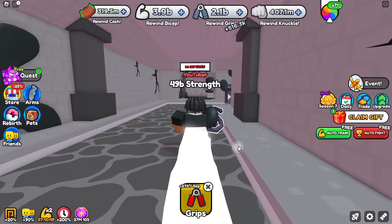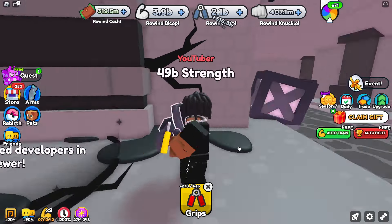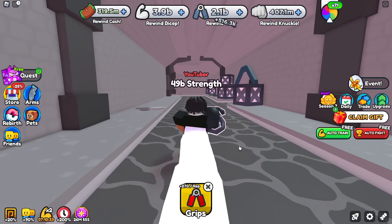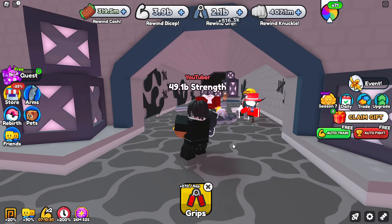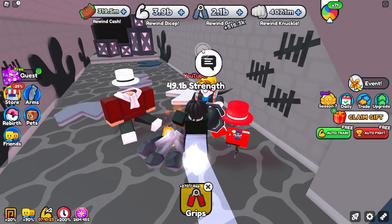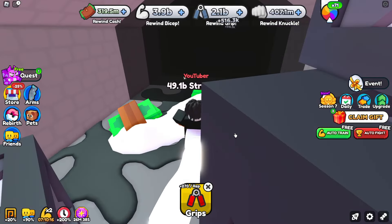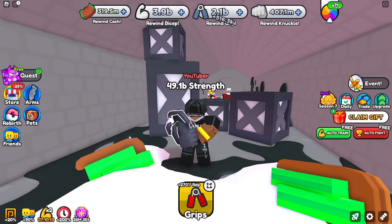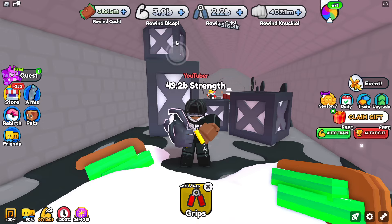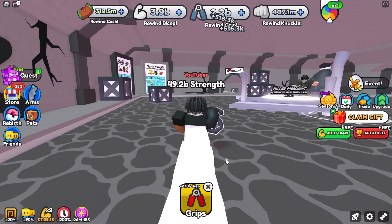There's a door that says 'rescue the trapped developers in the sewer.' Go down past the leaderboard, turn left, and you'll find a gate requiring about 500 million rewind grip. Once inside, talk to axel - he'll tell you a few things and let you know there's a key behind him. Make sure you unequip whatever you're using, like biceps or grip, so you can actually pick up the key. Then head back to grinding and return to unlock that door.